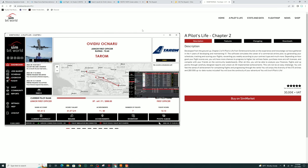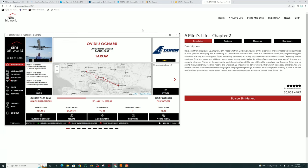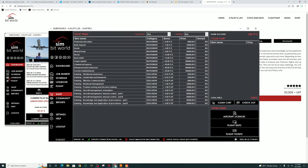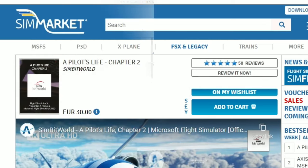You start out with a not-so-good airline and work your way up to a five-star airline, making a lot of money, which you can put towards different airline licenses or aircraft licenses. You do have to own a license to operate the aircraft, and they do start you out with enough to do so. If you own Pilot's Life Chapter 2, let me know what your thoughts are down below in the comments section.